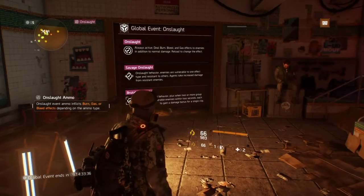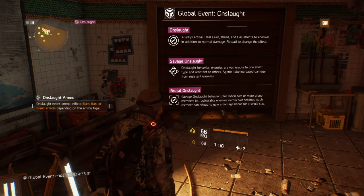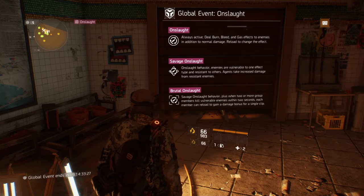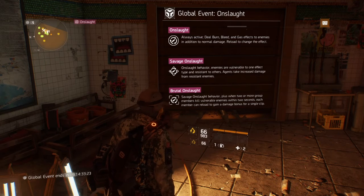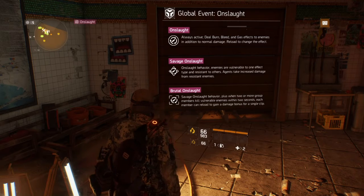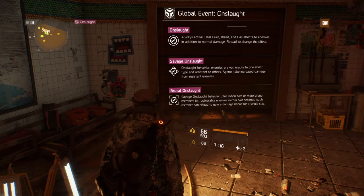The global event just dropped and you have a week and a half to do as much as you can with these caches. Pretty much with the global event it tells you what's going on: onslaught, savage, and brutal. I'm gonna simplify it for you — with onslaught they have three different abilities as you can see.